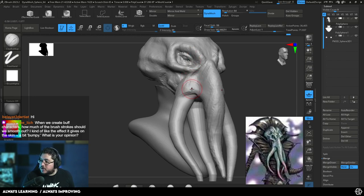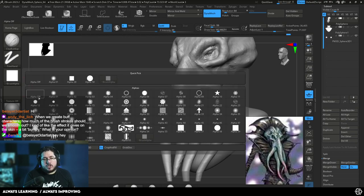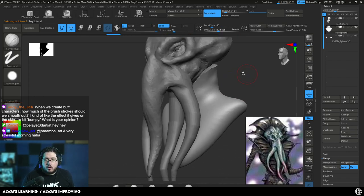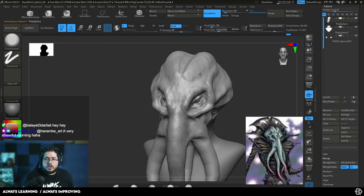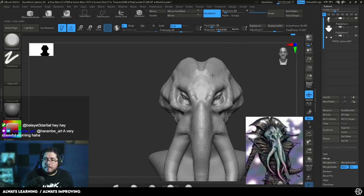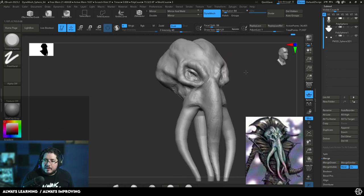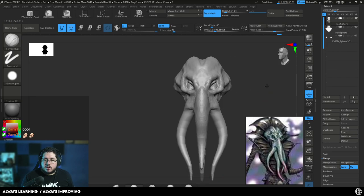There's a question from Andy: when creating buff characters, how much of the brush strokes should we smooth out? You can keep the stripes. I recommend changing to a round alpha because it gives you something that looks more like muscle striations. The square alpha tends to look very brush stroke-y. I usually like to leave the texture. You, as an artist, are going to decide what kind of style you like. Mine tends to be a little bit of a raw sort of style where some details and brush stroke elements are still visible — not every production will allow that, but when I'm doing my own stuff, I like to leave this sort of texture.